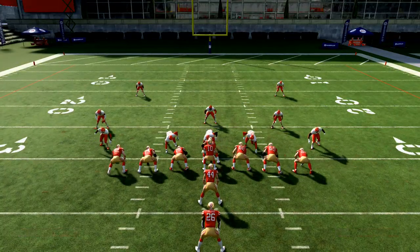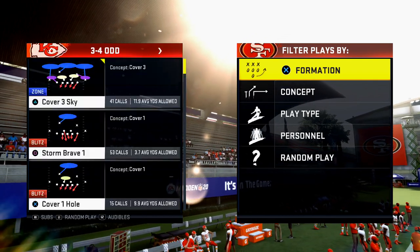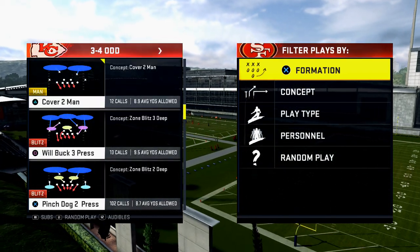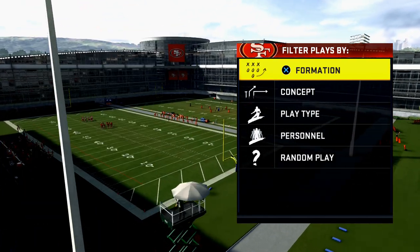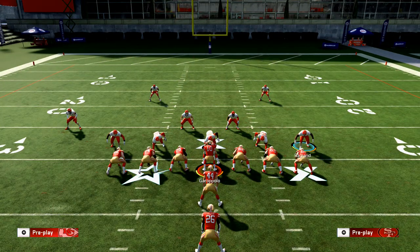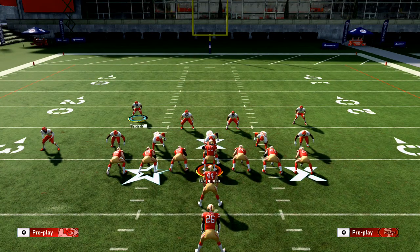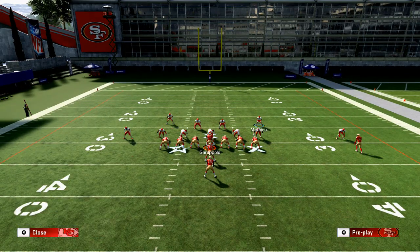Now let me show you 3-4 odd. This is more for goal line situations in my opinion. The play is pinch dog to press. What's unique about 3-4 odd is that when you press coverage, watch how far down the safeties come into the box — this is the only formation in the game that does that. Since we're in a goal line situation we don't need a lot of deep coverage, so I really like to put the safeties in QB spy and play over top coverage so those guys go into clouds.